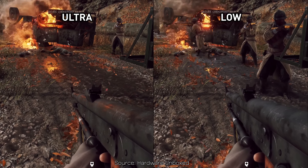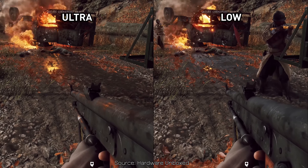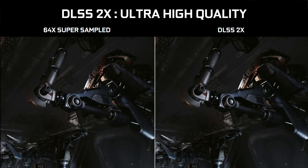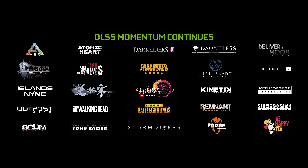There's the ray tracing side, which Battlefield V is currently the only publicly available game with any of those features — and that's actually only reflections rather than shadows or anything else. Then you have the DLSS side: their super sampling technology that uses AI to effectively render a frame at a lower resolution and use trickery to make it look like a higher resolution image. That appears easier to implement, but it doesn't seem to be widely talked about, so we're going to focus mostly on the core RTX ray tracing side.